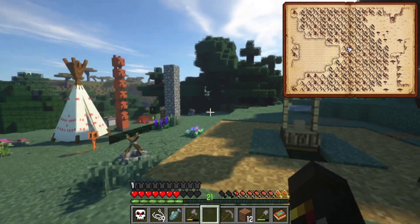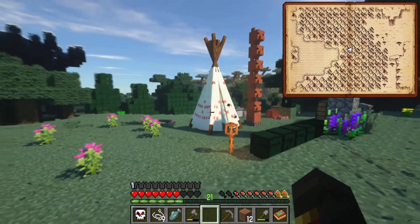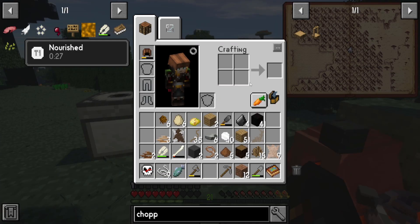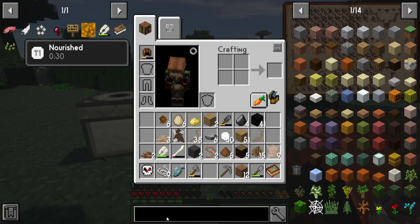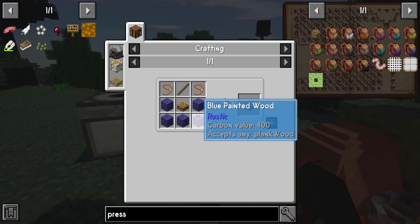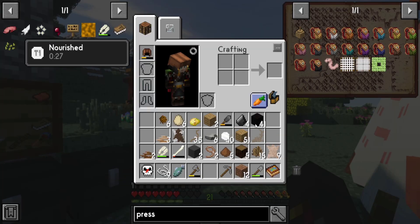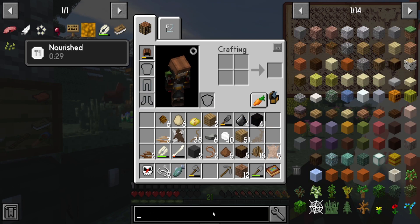Next up we'll probably be making a horsepower grindstone. Although both of them are kind of necessary now that I think about it — the horsepower grindstone is nice but it'll probably be more efficient if I had the pressure one, the horse press. Again I need more leads, so I'm going to need more leather, which is what I was doing this for.